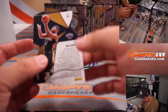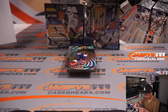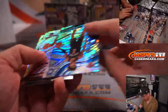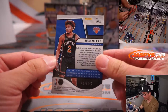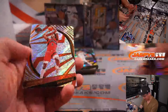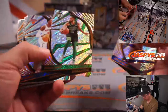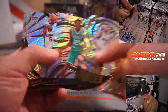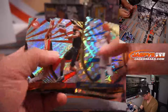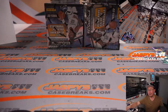We've got a nice Zion Williamson die-cut — Cubic, 44 out of 50. That's a cool card; that'll go to the Pelicans, Kevin with the Pels. Got another numbered card here: Miles McBride for the Knicks, 33 out of 149, Impact. Michael, you do have the Cavs in this one — this is pick your team 8. Nothing too crazy in the first box. Next box.